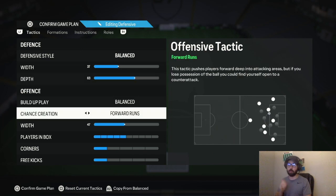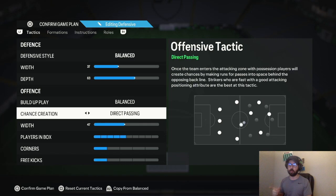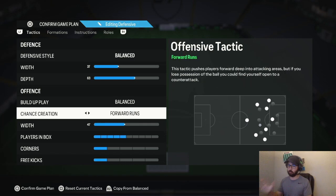Chance creation: Forward Runs. Now if you don't like Forward Runs — I play old gen and I prefer it — I recommend trying Forward Runs on new gen too, but if you don't like it you can switch it to Direct Passing. That's the only setting you should change.